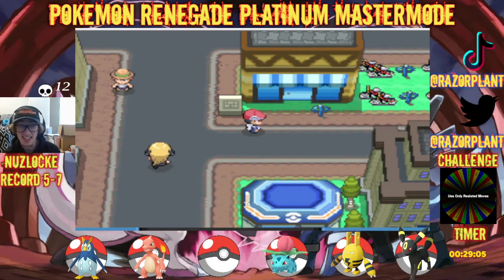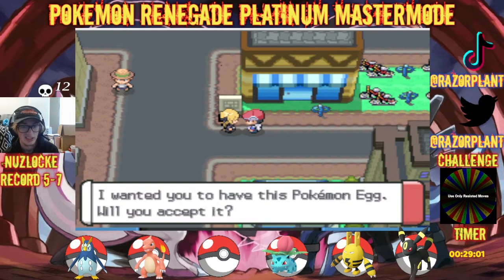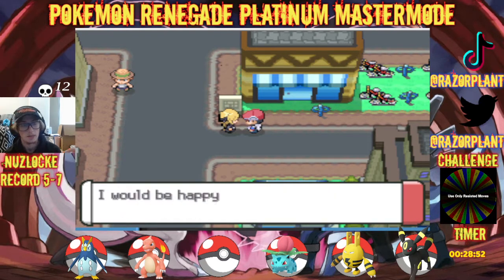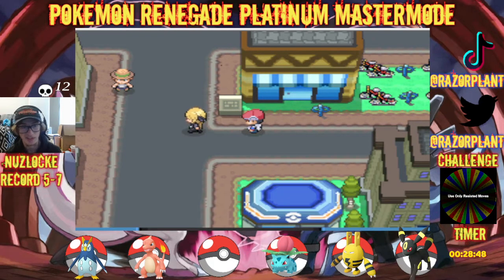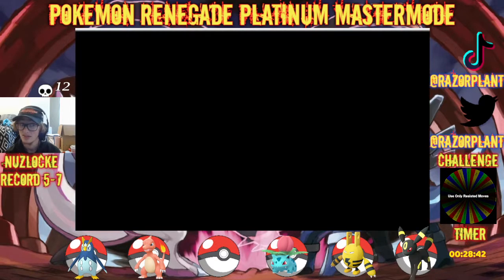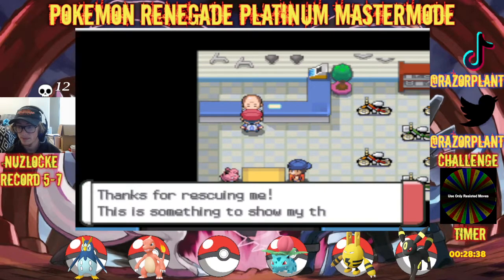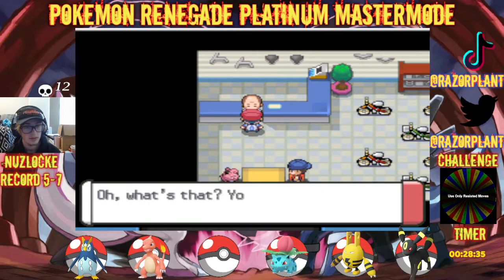My guess is that the next gym might be like mid to high 30s. We are getting an egg right now. I'm hoping this is a Togepi egg, and if it is, that's good — because low-key I might want a Togekiss. Fairy-type flying in this game might be dangerous.